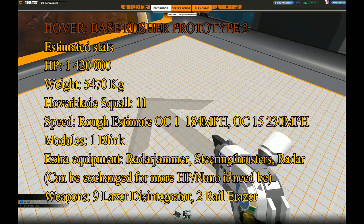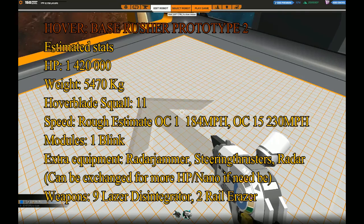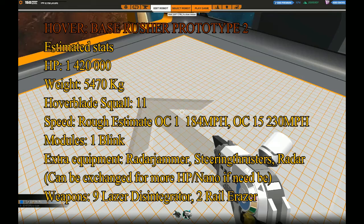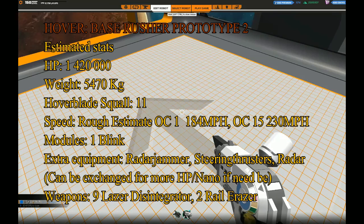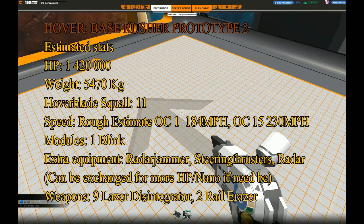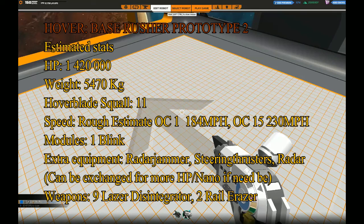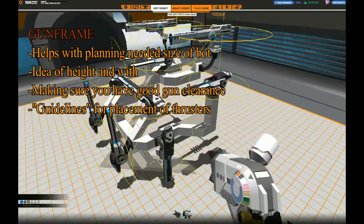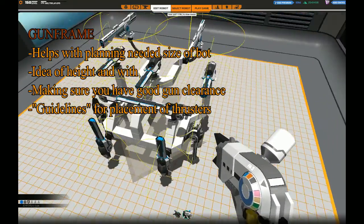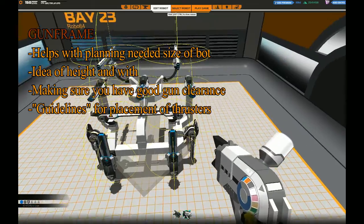We now have the estimated stats of our hover: the HP, the weight, how many hover blades we need, and what weapons and other equipment we will use. We also have some extra things like a radar jammer, steering thrusters, and a radar that are nice to have but not a necessity. So if we end up needing extra CPU for cubes or armor, we can decide not to use some or all of those things.